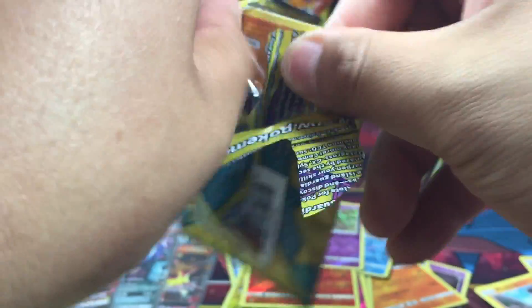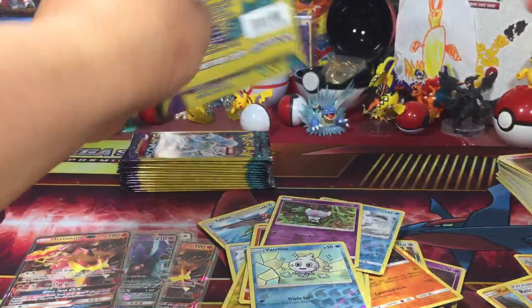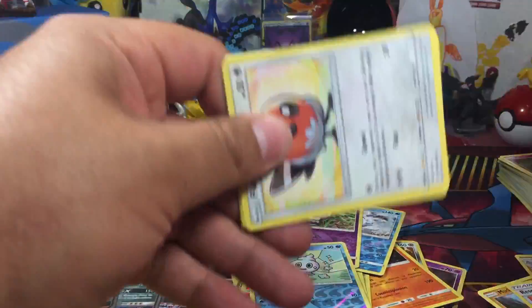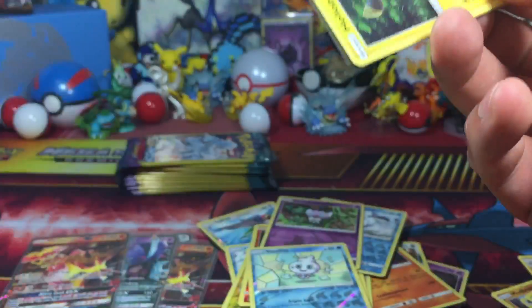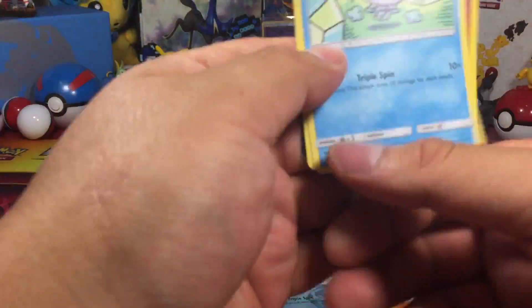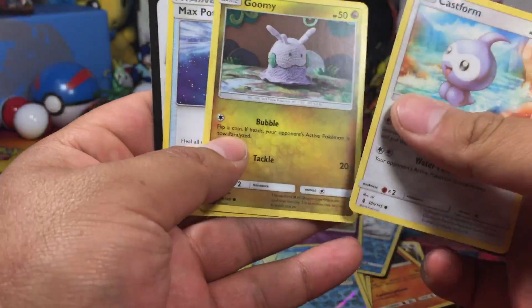Vanillite, Heliolisk — and there's the one, the fallen champ that became an EX and now he's just an uncommon. Mudbray, Lunala, Energy. Machop, reverse Vanillite — getting reverses for days. Snorunt. Down to the last couple packs. The intenseness, the clutch moment — will it happen? We're running out of time. The stack is growing lower. Castform, Goomy, Max Potion.